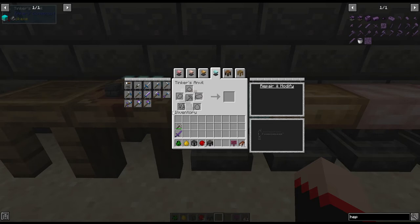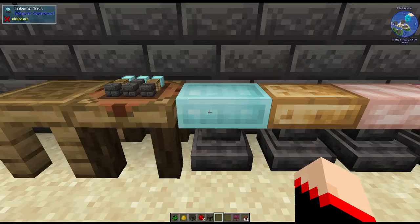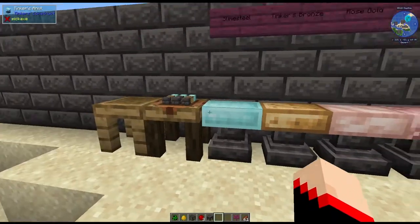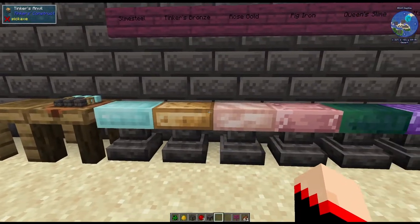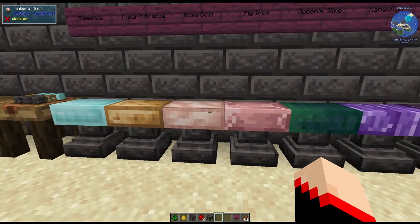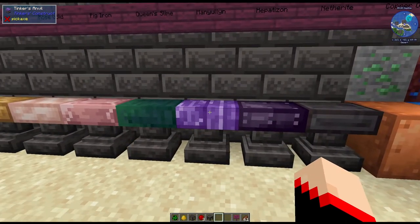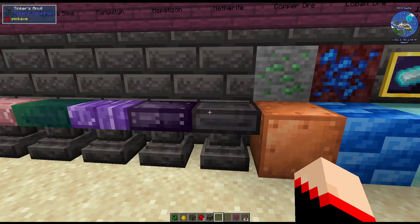If you click on this, you can see there are much more tools that you can actually make with this, which is very lovely. These are the different things you can make: slime steel, Tinker's bronze, rose gold, pig iron, queen slime, manulin, hepazon, and netherite.